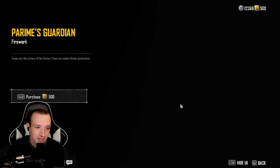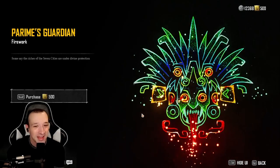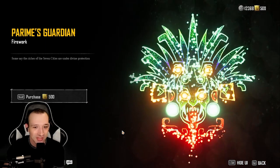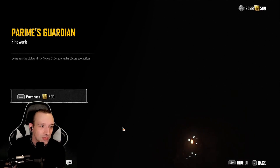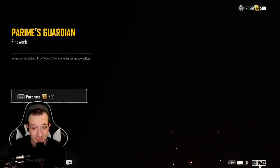A firework. That is really, really nice. I love all the colors that are incorporated in that — that looks incredible. What a cool bundle. Some say the riches of the seven cities are under divine protection. That's pretty fucking cool.